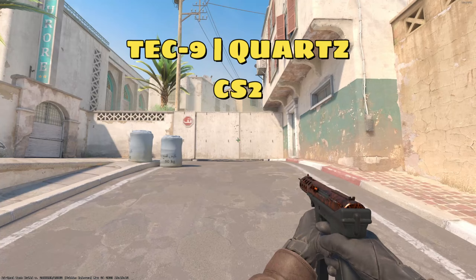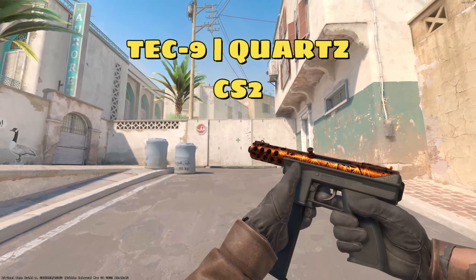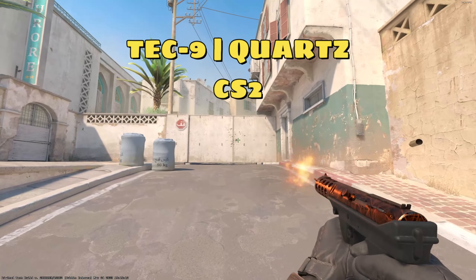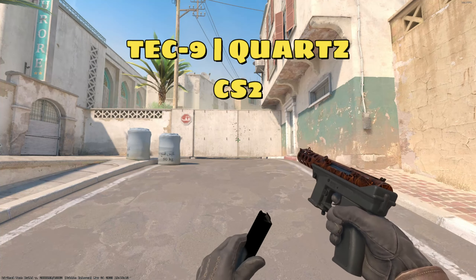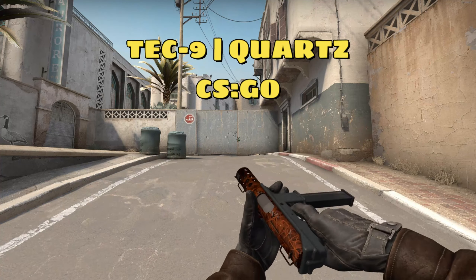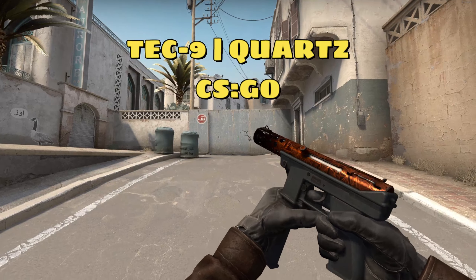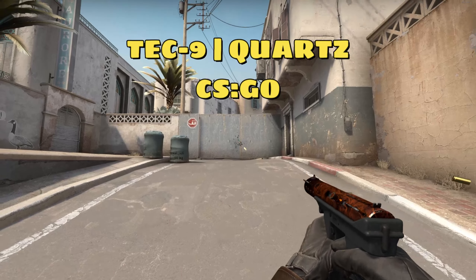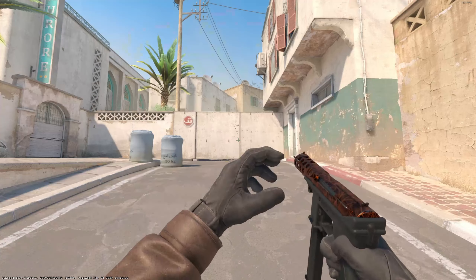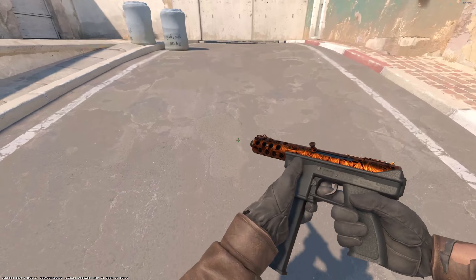Here's the Technon Quartz in factory new. I bought this for $0.69 and at the time of recording it's worth $0.61, so it's gone down a couple cents, but I really just don't think people know about this skin. It's a pretty small risk to invest in it. I think it's also going to go up when the lighting effects get enhanced on some skins, because this is pretty much the same effect as a Cobalt Quartz — it just doesn't look as good right now. This is just my prediction though.